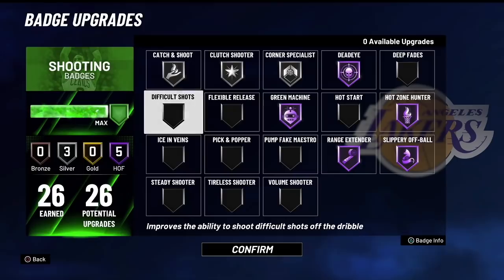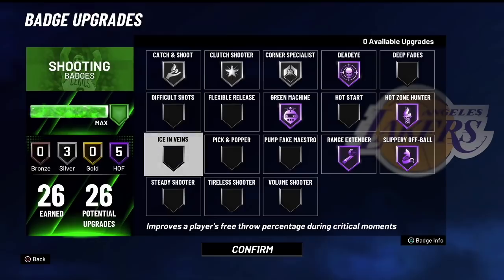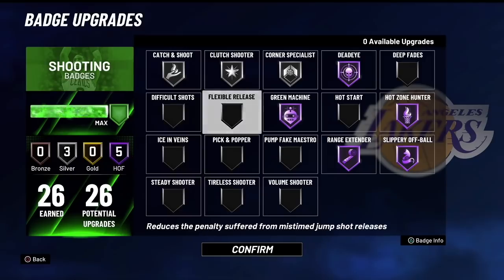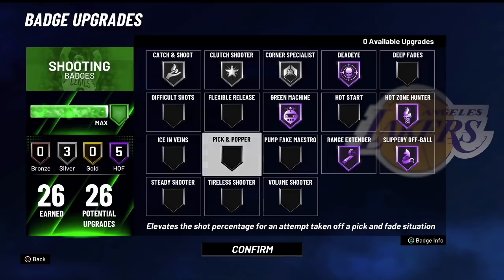Difficult Shots — I don't shoot a lot of fades so I never run it. I don't shoot fades at all in any year of 2K. Ice in the Veins is for free throws in Pro-Am and rec. Steady Shooter — I would take this off and test something else unless you're shooting contested shots all day. Flexible Release — I haven't tested it too much; some players say it's good, others say it's bad, so test it yourself. Pick and Popper is a good badge but situational if you and your teammate are picking and popping.